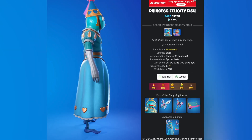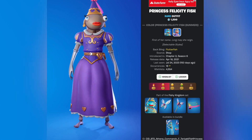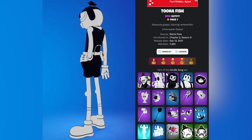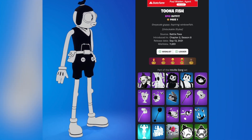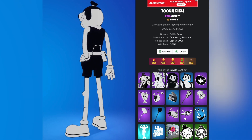Princess Felicity fish was released April 18th 2021 with an additional summer style. Tuna fish was part of the chapter 2 season 8 battle pass, released September 13th 2021, and this one also has a bunch of different styles.